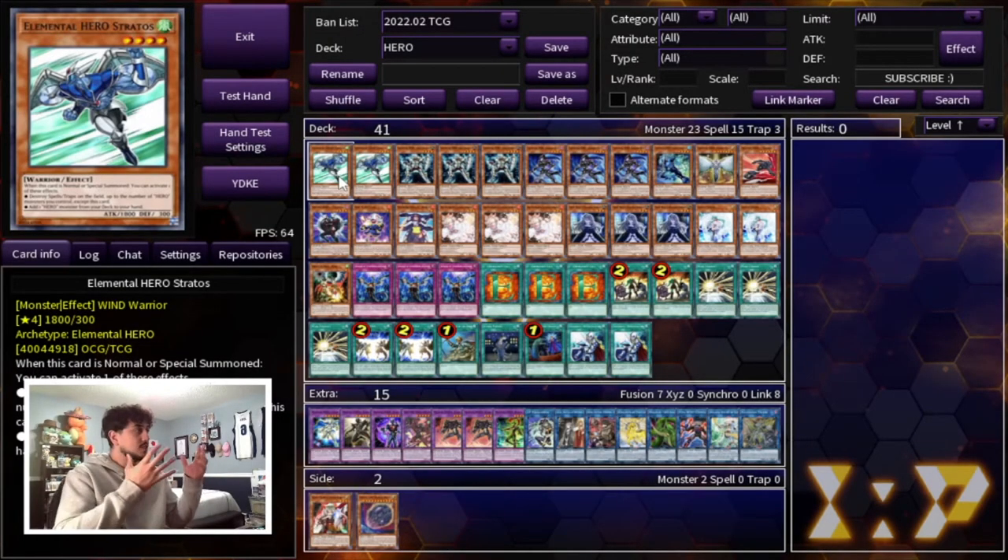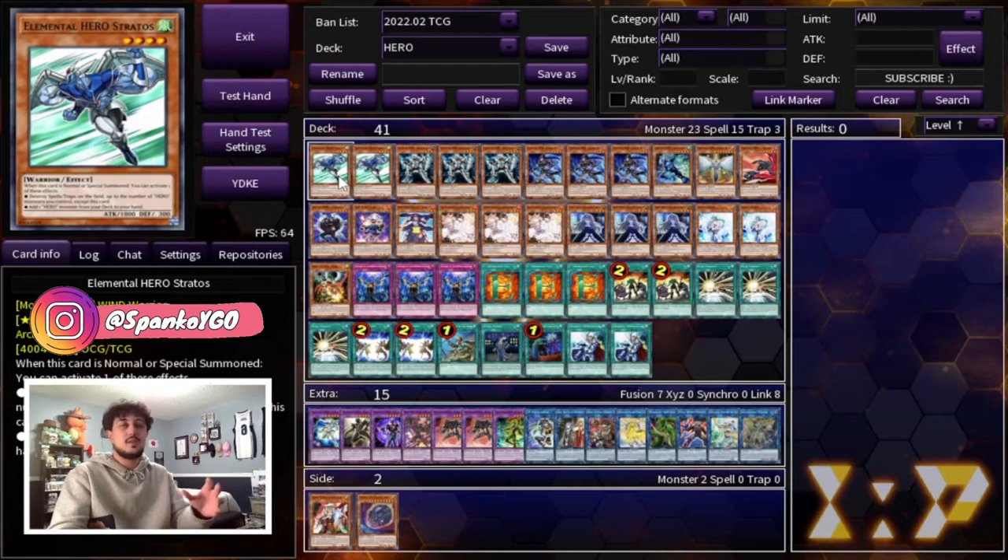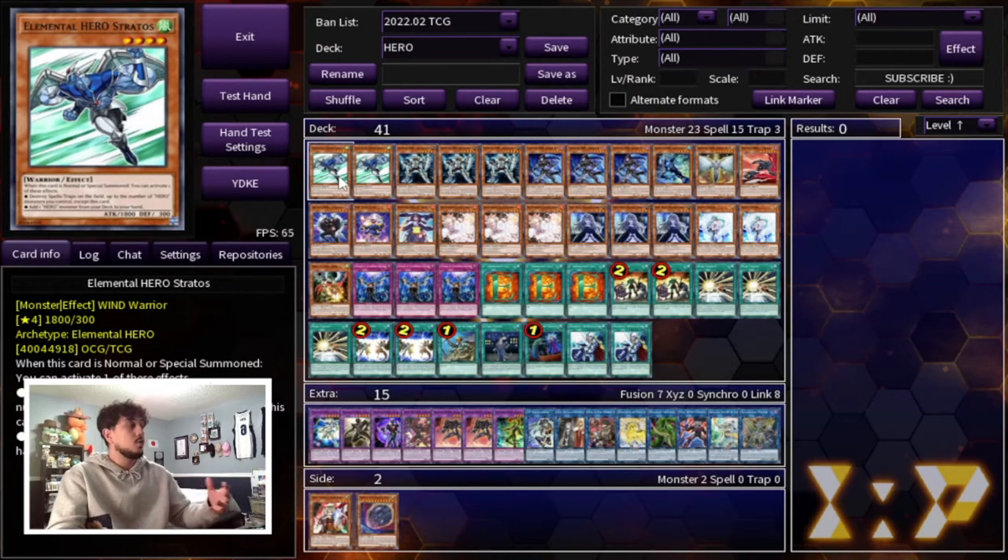As you guys look at the deck, it may not look like your typical hero build. If you guys didn't watch my combo video, it should be linked in the description below — that shows you how this deck is played. It's played a lot differently than your typical hero builds. It's very much more of a control build where you pretty much stay on Dark Law, protect your Dark Law with your DPE, and it's going to be very difficult for your opponent to play around DPE.